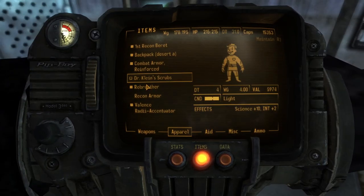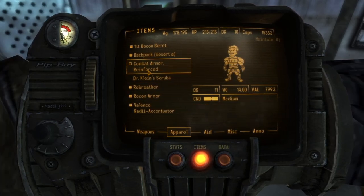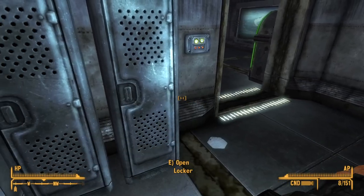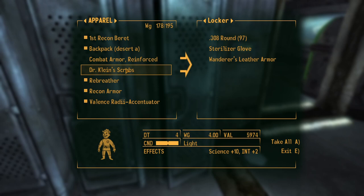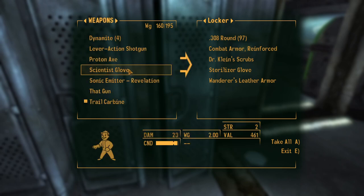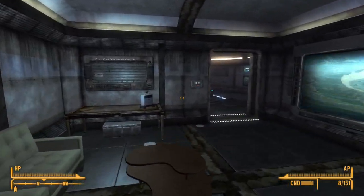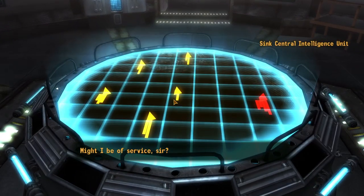Did I put the wrong armor on? Yes, I did. Alright. So, Dr. Klein's scrubs — there, that's a fallback option. As a plaintiff's glove. Sell off. Might I be of service, sir?